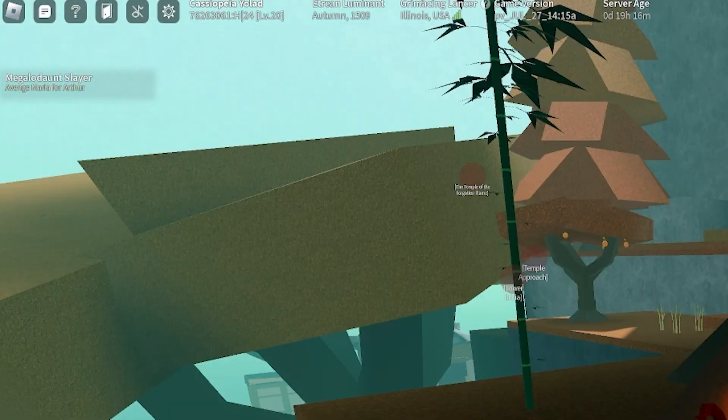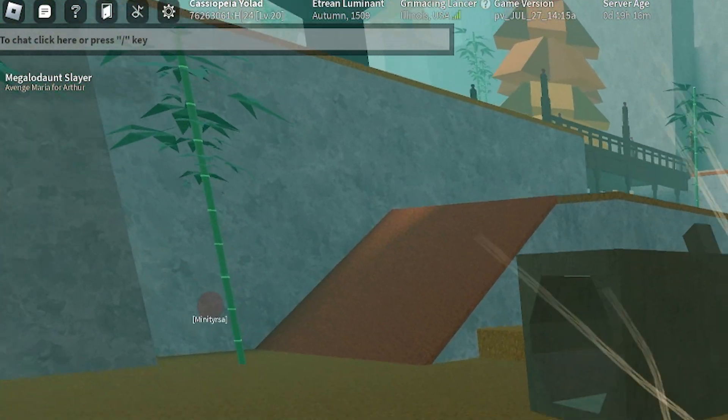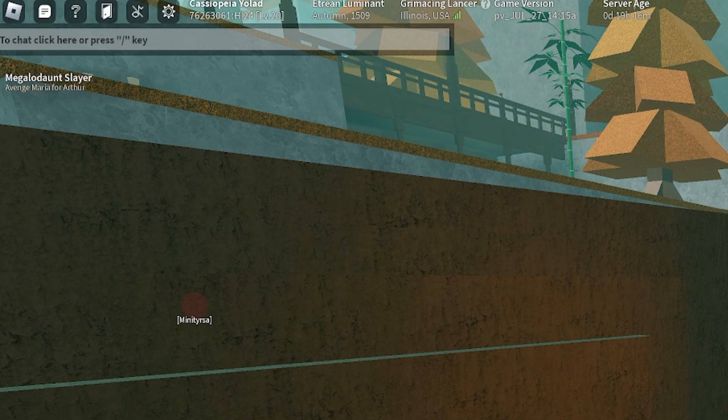When I press my numpad 7 key, it does 'all return' very quickly. If I press numpad 8, it does 'all fight.' And if I do numpad 6, it does 'all live.'